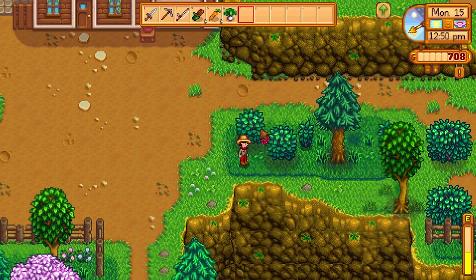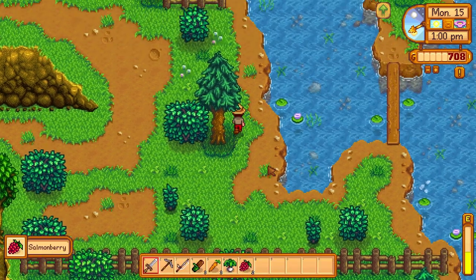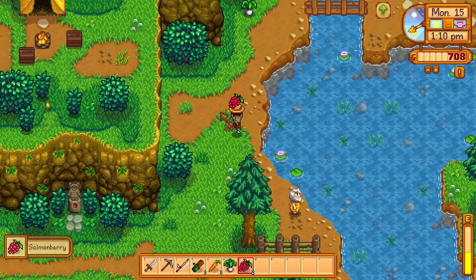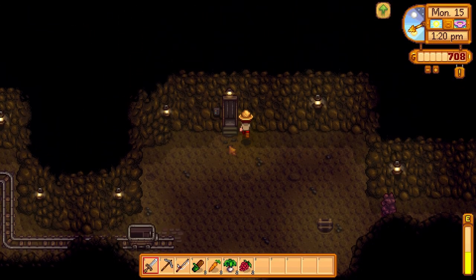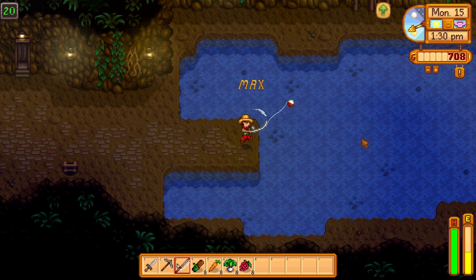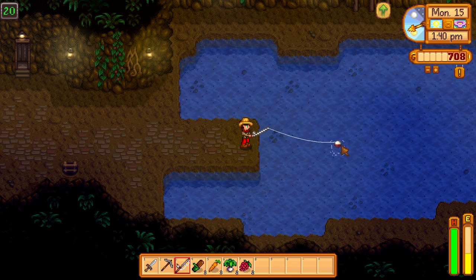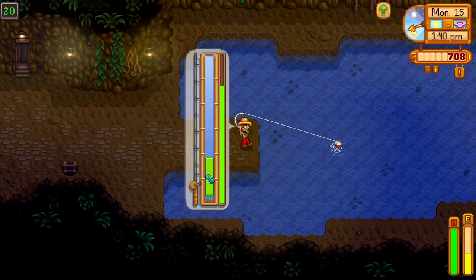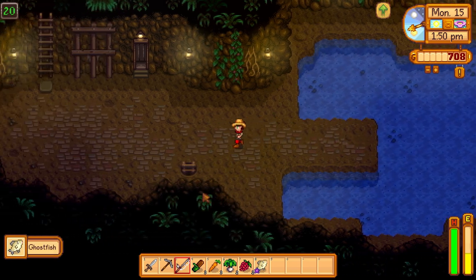It looks like we have salmonberry season here — this is great. I'm thinking tomorrow we can probably hit up the Cindersap Forest for a little extra foraging. Here you go, Linus, this one's on me, buddy. Let's catch the ghost fish — there's only one fish you can catch in here, it doesn't show up often but it's for the community center, of course. And here we go, we have a shot at it. And there we go — look at this ghastly thing here, the ghost fish. Just lovely. Down we go. Got a red mushroom there, and that is also a community center item.